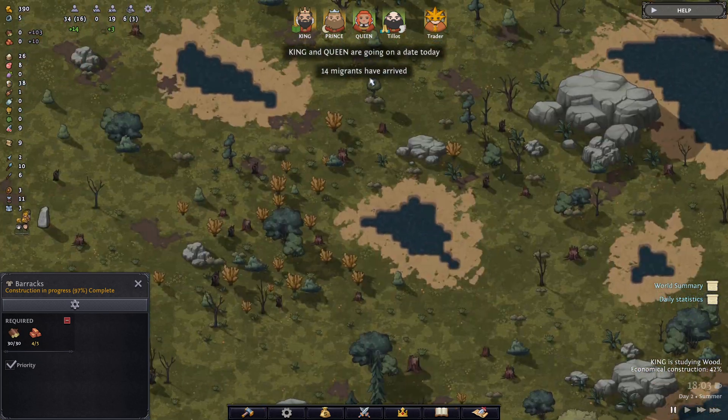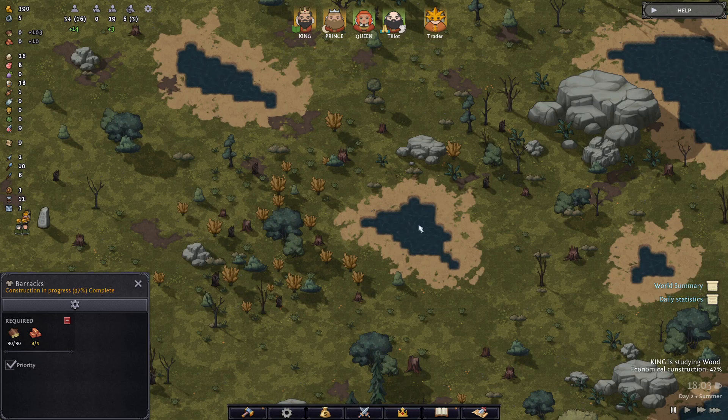14 more migrants have arrived. The king and queen are going on a date. I think that is a great place to leave off this guide to starting off right in Norland. Thank you very much for watching Tran's Guide to the First Three Days in Norland.